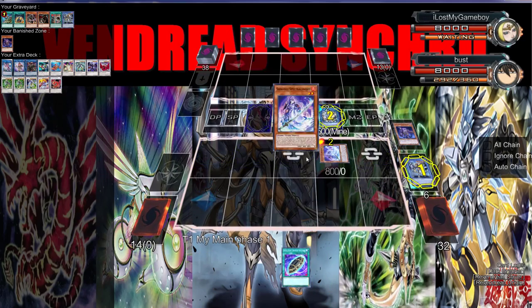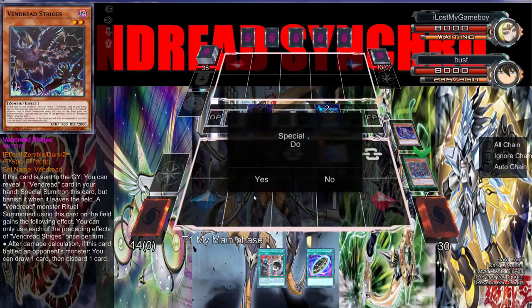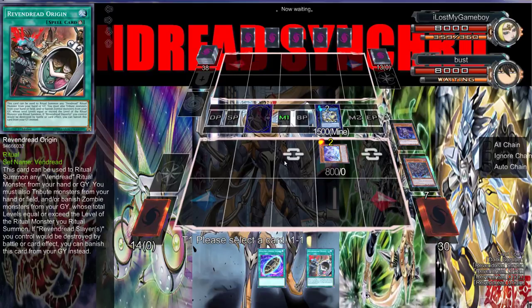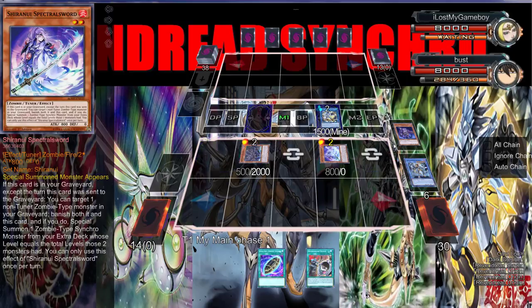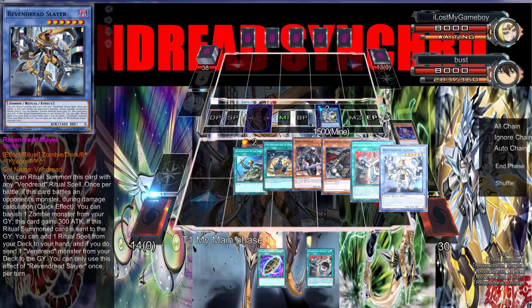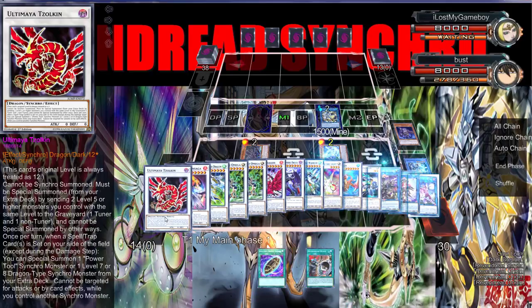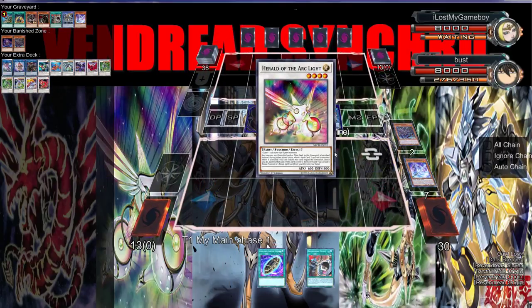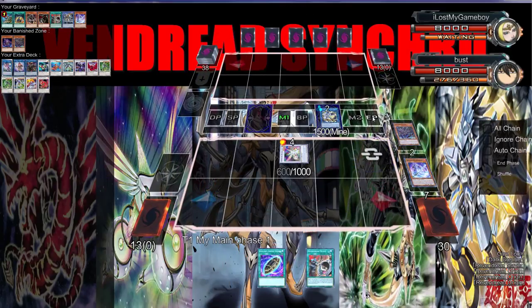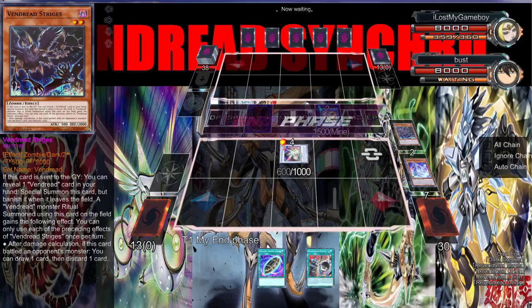Special summon the Spectral Sword - that's going to dump the Strides, and that's going to special summon itself. Then we can do a zombie link with those two, right? Hmm, do I want a zombie link? I don't even think that'd be advantageous right now. I know what we can do though - just go with this. Yeah, I think that's actually pretty cool.